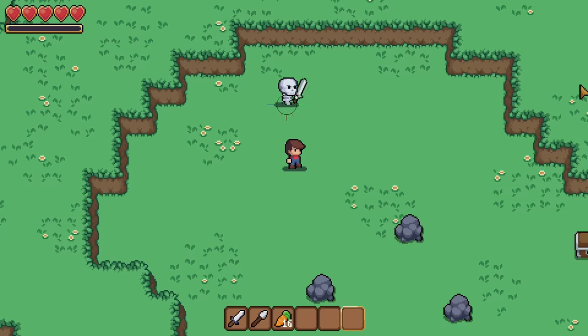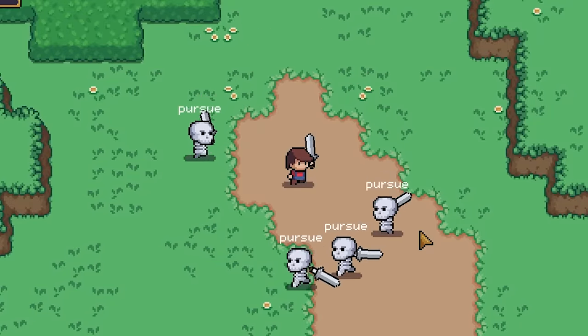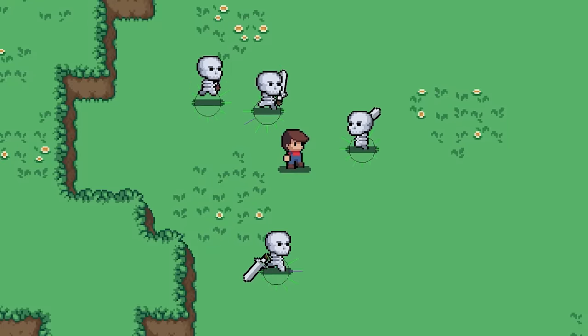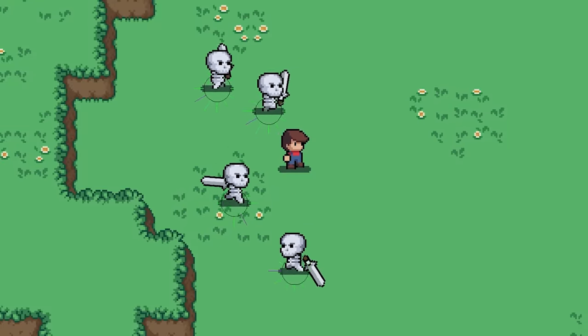Once they are within range to start strafing, I apply a shaping function to the dot product that favors sideways movement instead of forwards and backwards. This causes them to start circling around their target — except, oh no, I accidentally created a Newton's Cradle of Skellies. I had to offset the following distance a bit, otherwise they start making perfect circles around their target and bouncing off of each other.